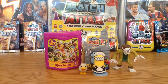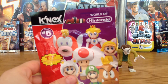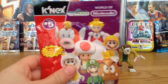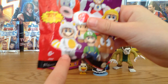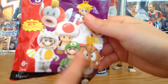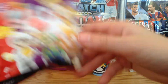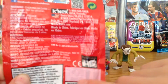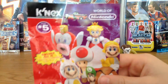We've got our last blind bag — the K'Nex Mario Kart World of Nintendo Series 5. All seven figures: that guy, Peach, Toad, Mario with a raccoon kit thingy, Luigi, that guy, and Mario Kart World — I don't know what it is. I think we got him. Apparently on the back there's a code but the code was rubbed out.